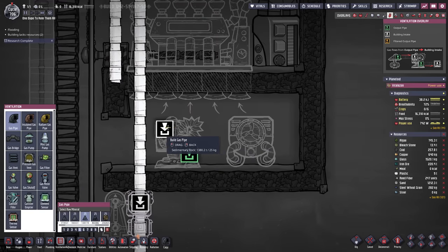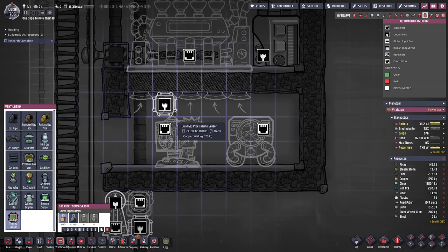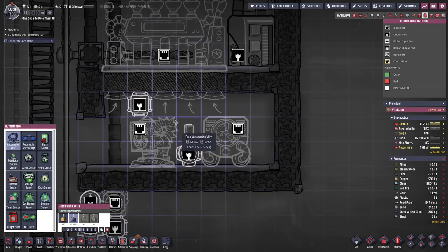If we want to keep a certain gas then we need a NOT gate. Connect the sensor to the input and the output to the pressure vent. If we set this to hydrogen, the hydrogen flows through and everything else gets expelled out into space. Once the hydrogen flows through it can go all the way down here and we can set up the hydrogen loop. We actually don't need three spaces for the thermoregulator because the input is on the top, meaning I can have my gas pipe thermo sensor right on top.